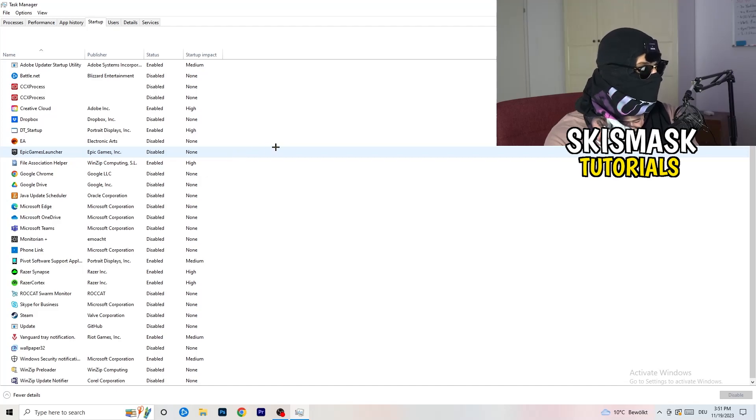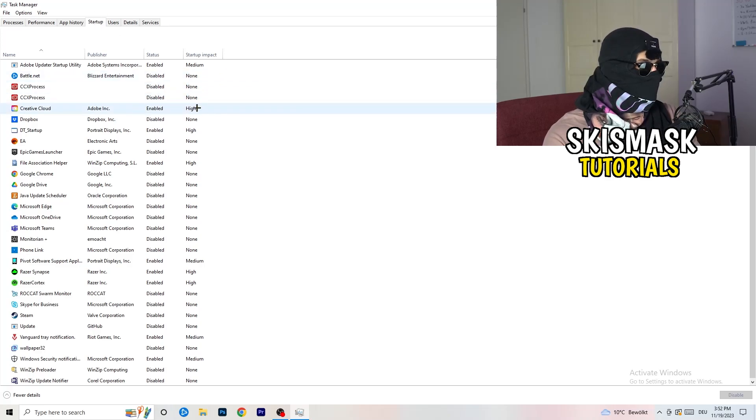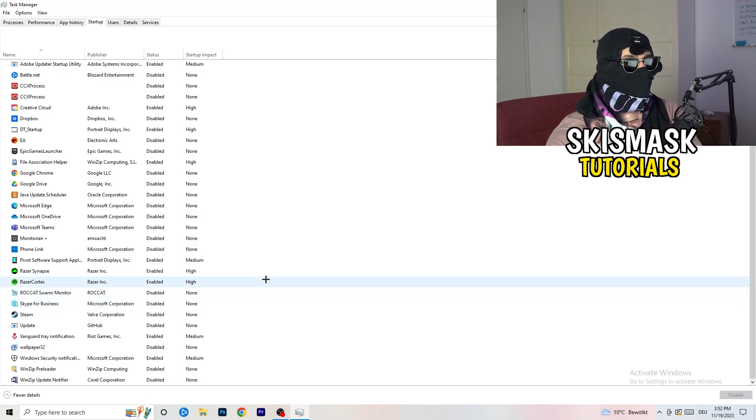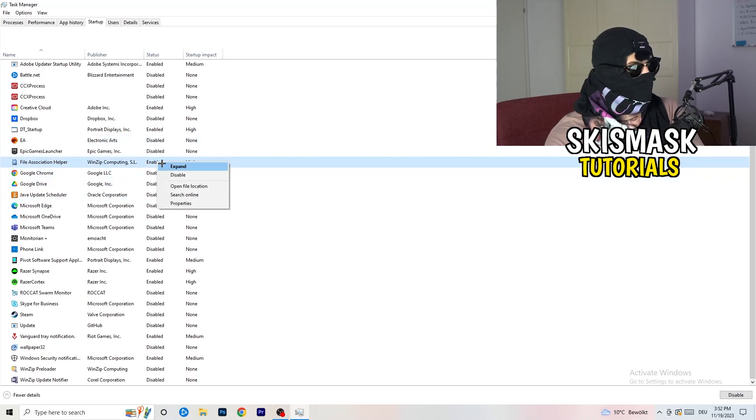Next, click into Startup in Task Manager. I have a lot of applications disabled because my PC is low-end — it's old and tends to have low FPS, crashes, and not launching issues. You want fewer applications running in the background since they take up GPU and CPU usage. Disable every single program you don't want running in the background when you start your PC — basically everything besides Windows or Apple system items. Right-click something enabled and click Disable.